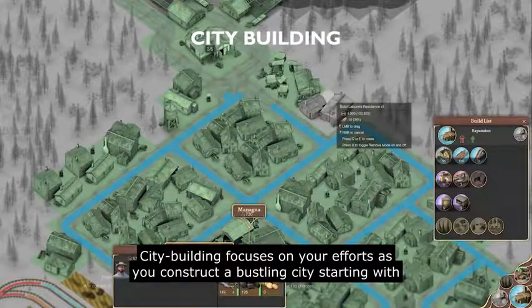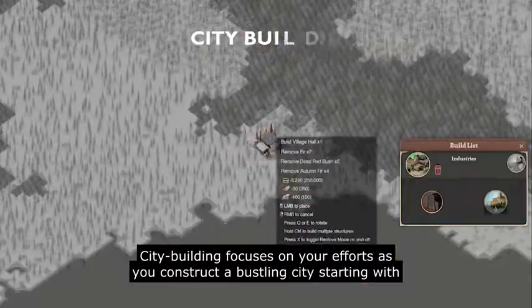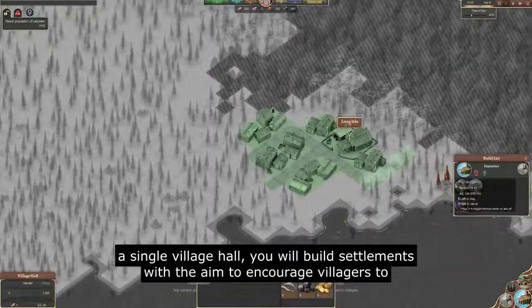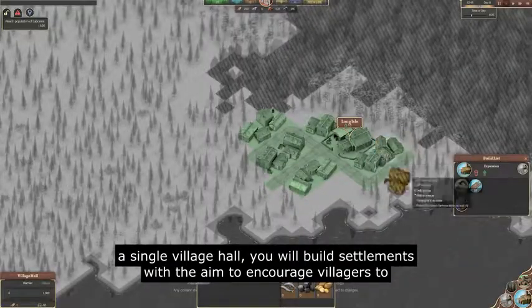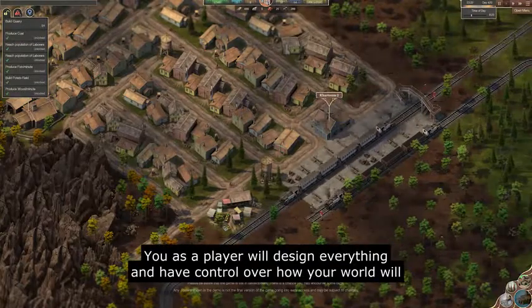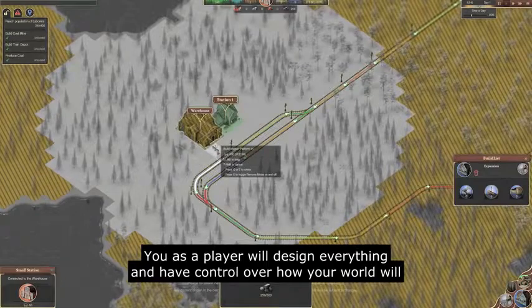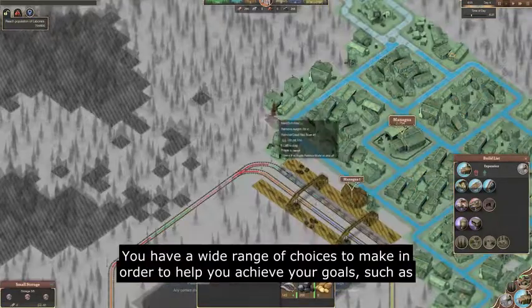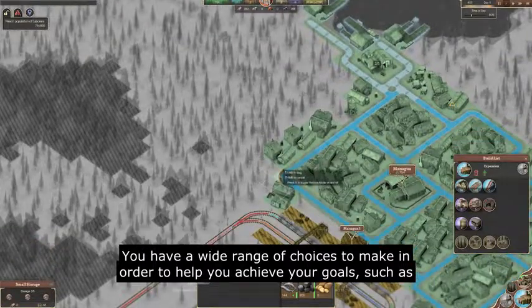City building focuses on your efforts as you construct a bustling city starting with a single village hall. You will build settlements with the aim to encourage villagers to move to your town and take up work. You, as a player, will design everything and have control over how your world will function. You have a wide range of choices to make in order to help you achieve your goals,